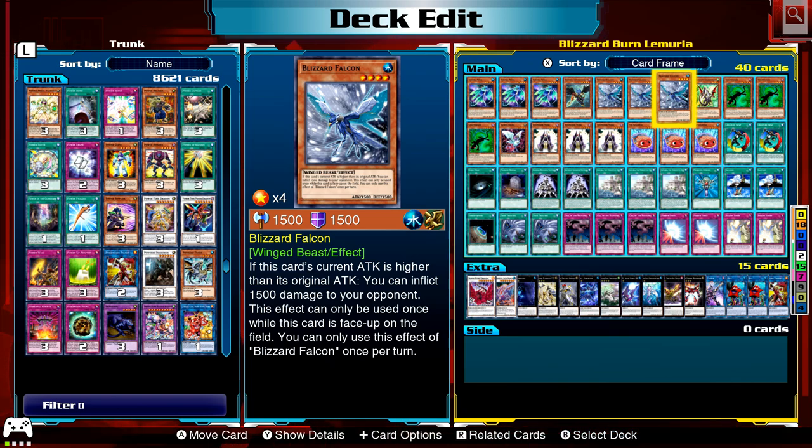Three Blizzard Falcon — sort of the main monster. If this card's current attack is higher than its original attack, you can inflict 1500 damage to your opponent. This effect can only be used once while this card is face up on the field — so it's got that wind-up effect, hard once per turn. But 1500 is a lot. It gains attack from either Lemuria or Mizz Starbor down there in the extra deck. That's quite a bit of damage.